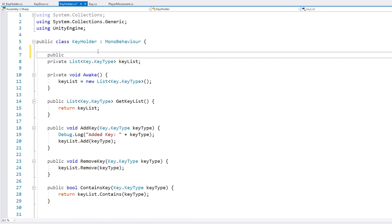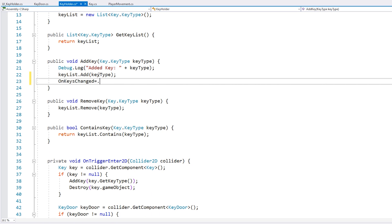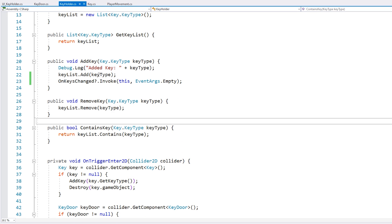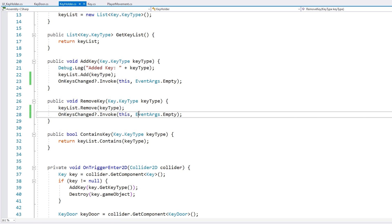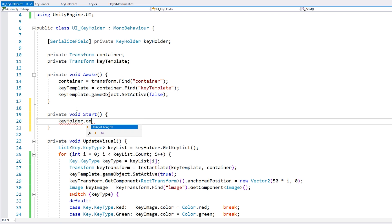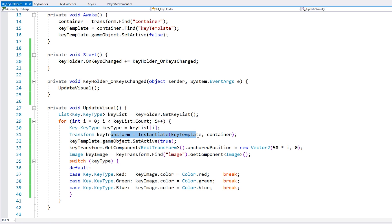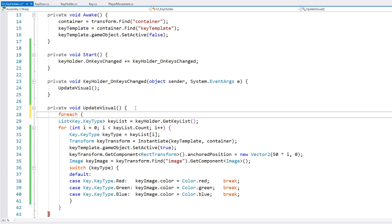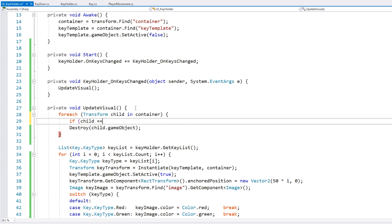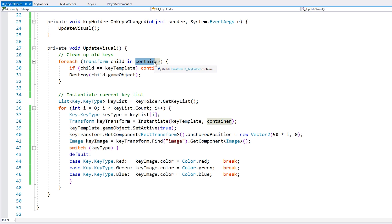So now we can go back into the UI and let's make a private void Start. On Start, let's go into the key holder in order to subscribe to the OnKeysChanged event, and now here we can update our visual. And one final thing — on the update, we are instantiating but we are not cleaning it up. So we clean up the old keys by cycling through the container and destroying every key in there that is not the template. Then we instantiate based on the current key holder key list.